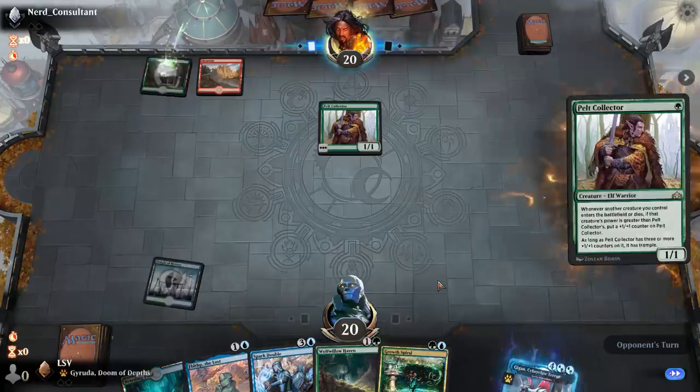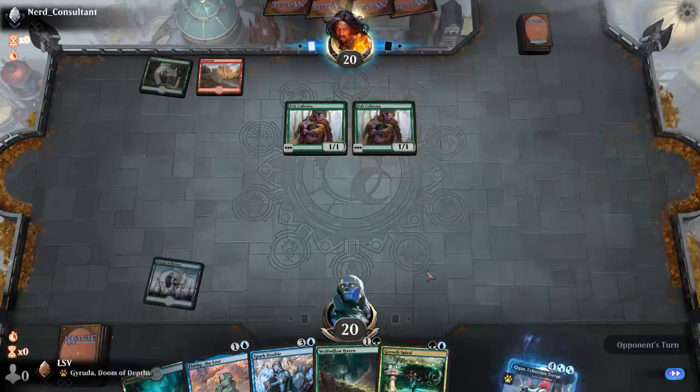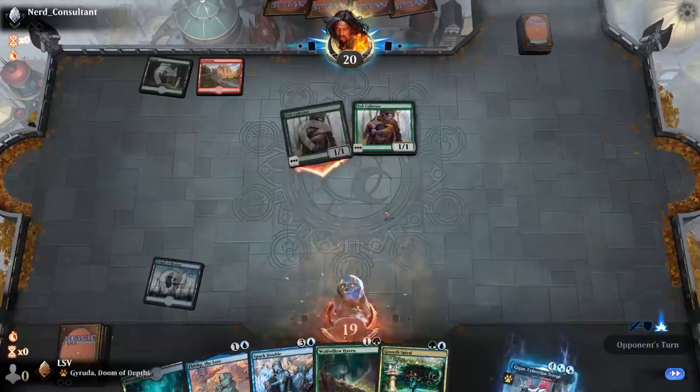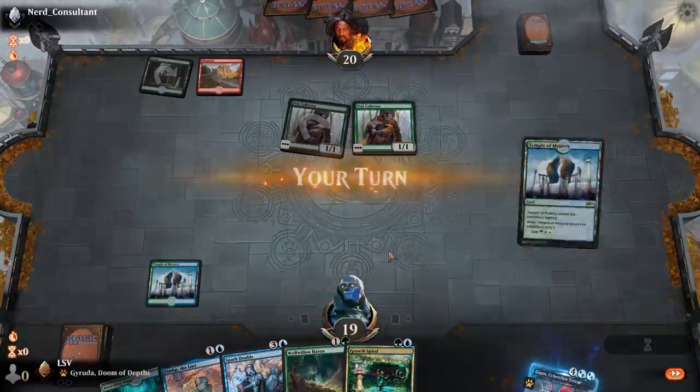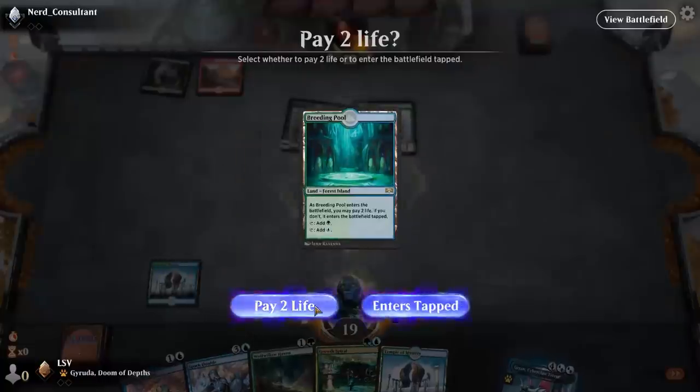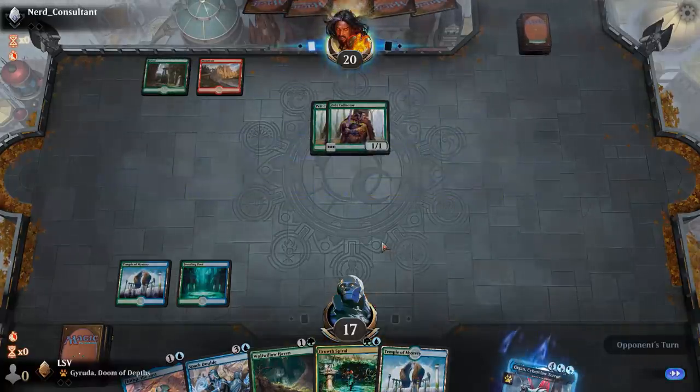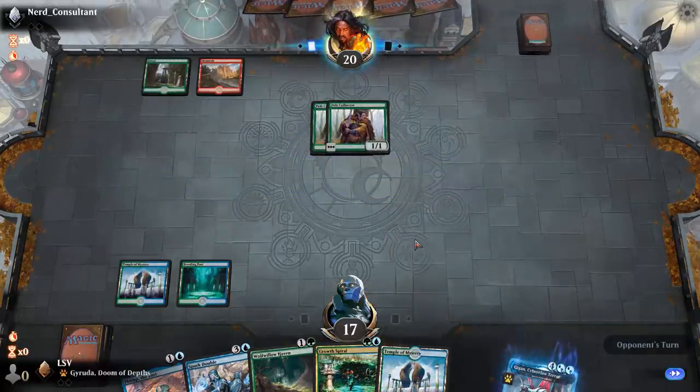Another Pelt Collector — this is where their very fast draws start. Hoping to draw a basic next turn. Temple's actually fine because now I get to Growth Spiral into Temple. This is going to be a close game — it's close only because I mulled to five and I'm on the draw. Otherwise it probably wouldn't be.